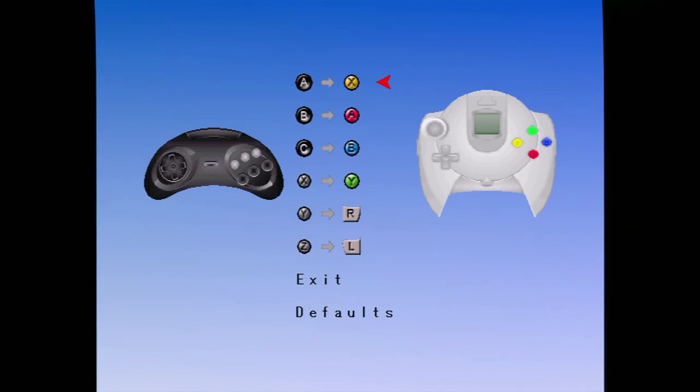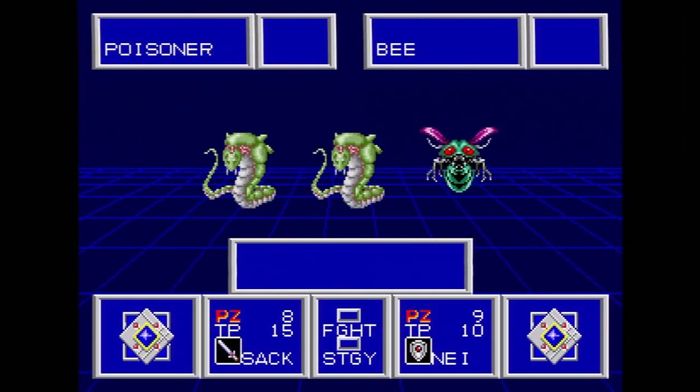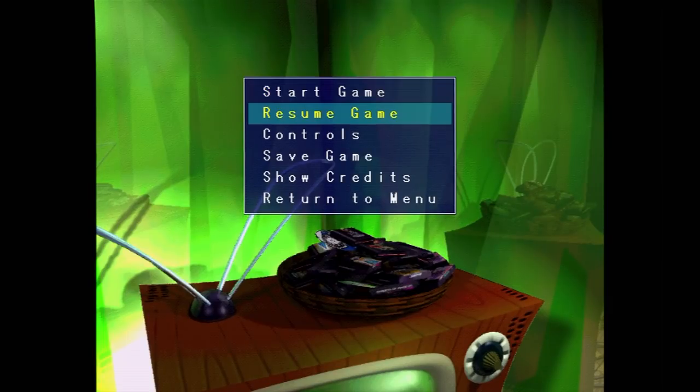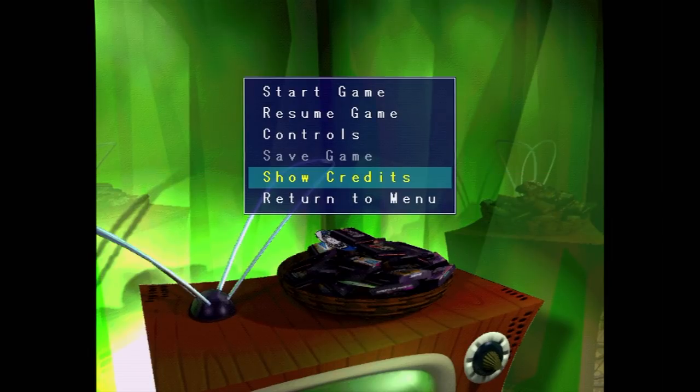Before each game begins, you can remap the buttons on your controller, which is nice, but you have no idea what each button does in the game until you play it. During gameplay, you can access the menu by pressing all four face buttons and Start. This will let you exit to the main menu, and the two games with battery backup will let you save — not a save state, it just writes to the VMU.